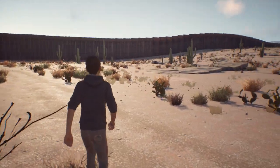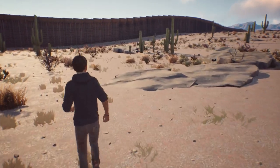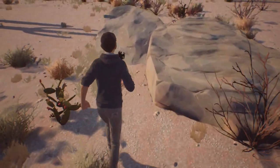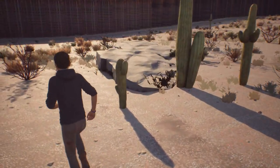Once you get to the border wall, what you want to do is turn to the right and keep going until you get to this set of rocks right here. It's going to be the closest one to the wall, so ignore these rocks and go past this set of cacti and look behind these rocks.